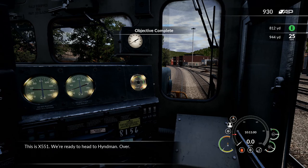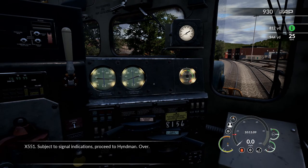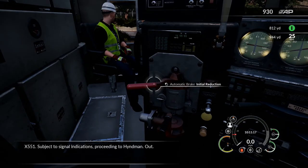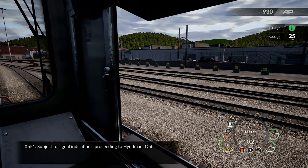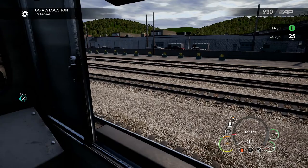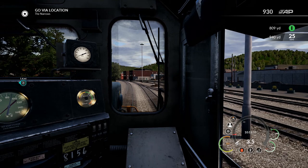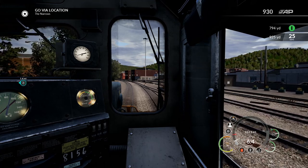This is X-551. We're ready to head to Heinemann. Over. We finally just got a clear. We are rolling backwards, though, which is a bit of a problem. There we go, we're good. Turned out that the intermodal consist that passed us was actually the train we were waiting for, so by the time we even got here, we're all ready to go. That is awesome.